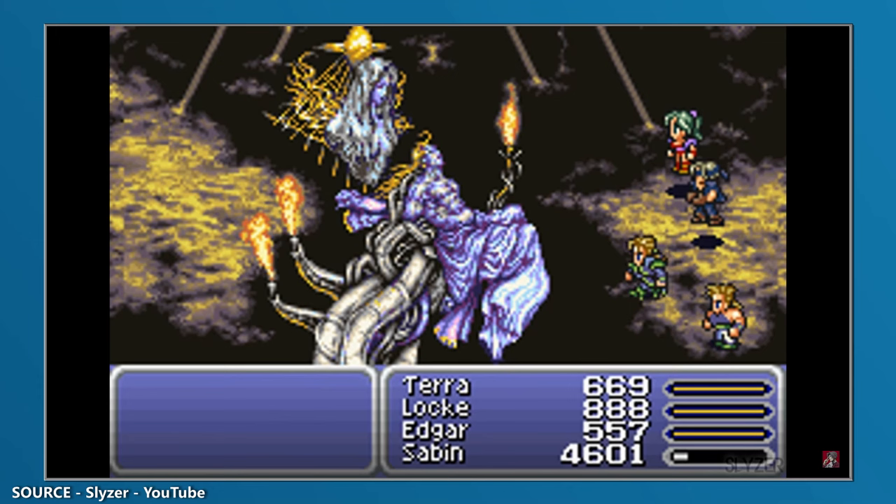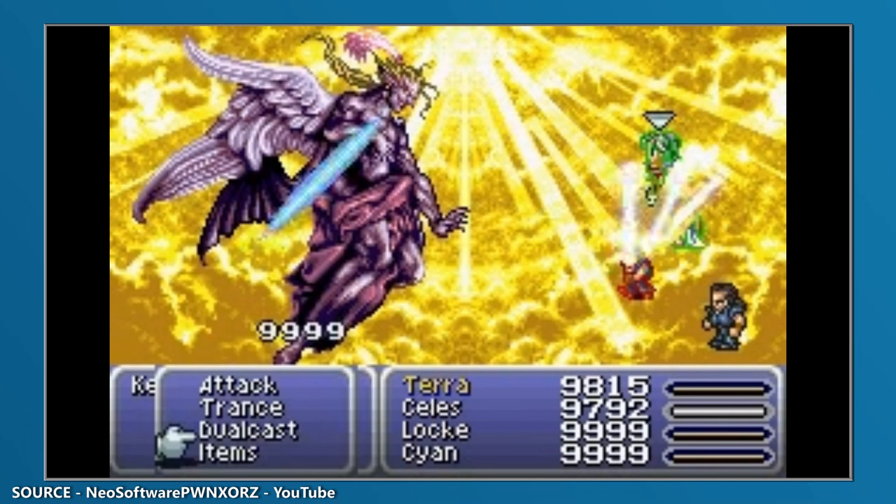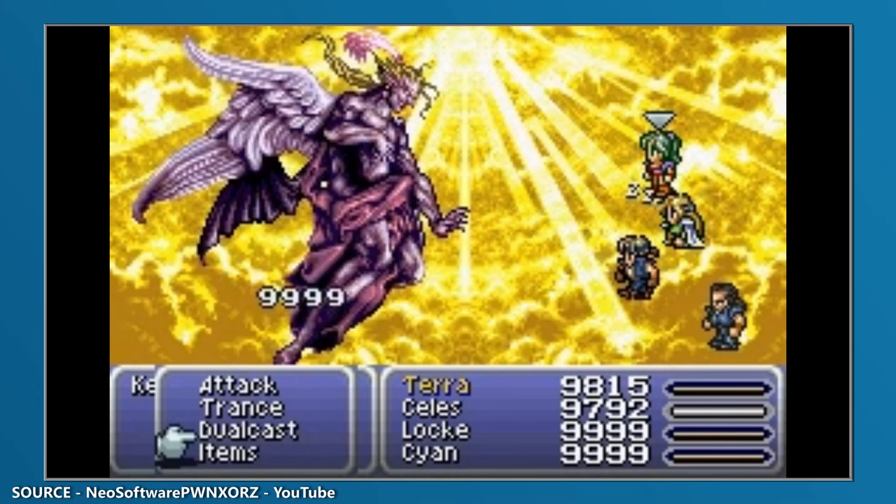We've gone with Final Fantasy 6 Advance though, because in that version of the game you'd get to keep the weapons you stole during the final encounter as long as you saved your clear file afterwards. You could then choose to tackle the Dragon's Den with your newly acquired weapons, or go back to fight Kefka again and steal even more Ultima weapons, if you so desired.